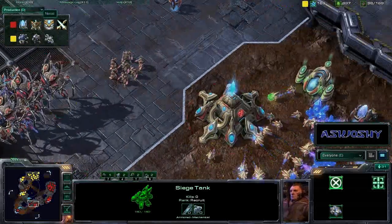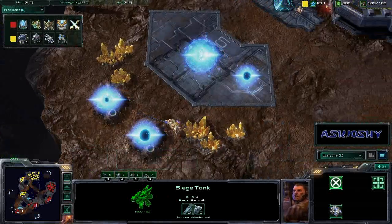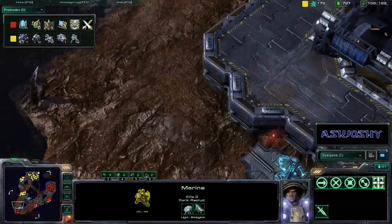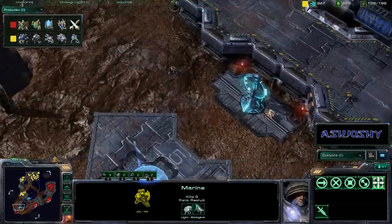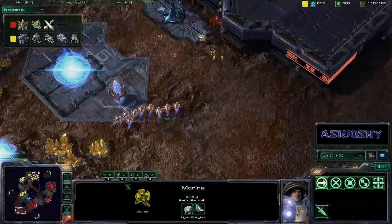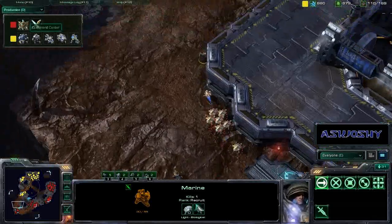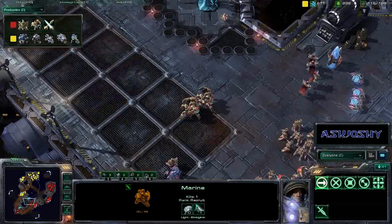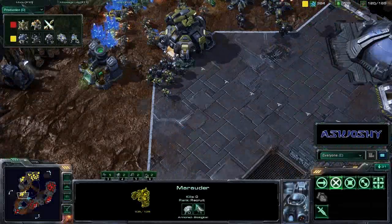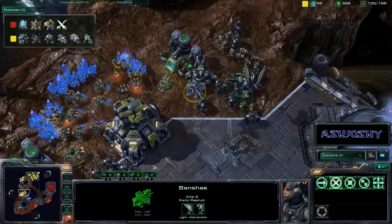Khaydarin Amulet — psi storm was already researching. Ground weapons level two for Huck. He is taking this time to expand again at the gold expansion, the high-yield minerals, dropping two gas right away. It looks like Pain User is going to find that relatively quickly. These probes could actually kill off this single marine pretty easily. He does stim his single marine, so that's going to die even faster. He is going to get away with that increased speed from the stim pack.